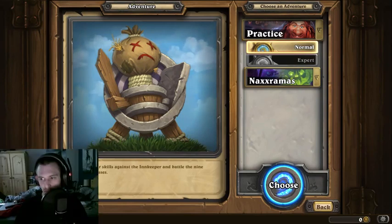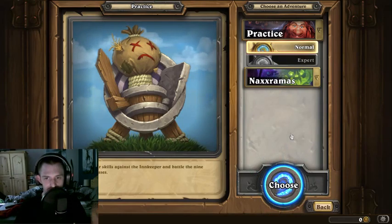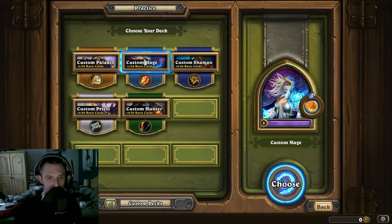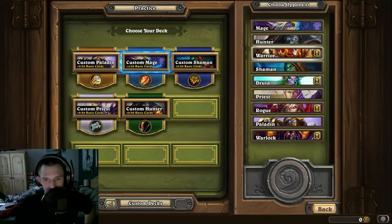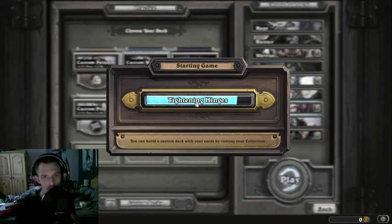We're going to pop in and do what we said earlier — just do the practice, then move on to multiplayer. We're choosing who to go up against. We'll use the mage, and go against either warrior, druid, rogue, or warlock. I like the sound of the warrior, but I want to unlock the rogue for now.